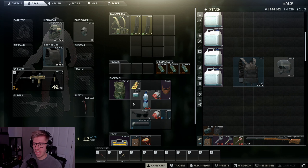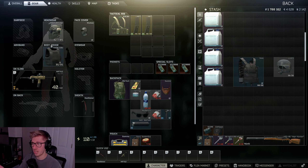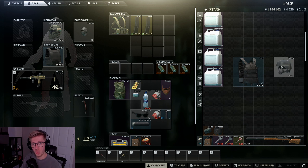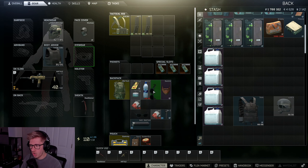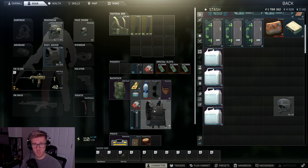Let's say I was in a raid and this is what my backpack is kind of looking like. I just killed a guy that had a slick and a u-lock on. I really want both of those things and I don't want to get rid of any of the gear that I already have. But look at my stash — I don't have any space. While you're looting around and you start to accumulate things, you should automatically be trying to set up space so you can quickly grab loot.